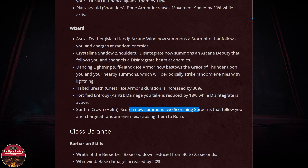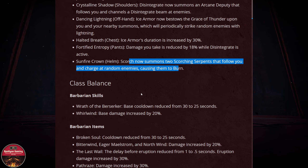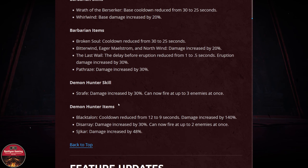For the headpiece: Scorch now summons two Scorching Serpents that follow you and charge at random enemies, causing them to burn. So summon skills are really what we're getting for the Wizard. I'll be saving some Inferno 5 wisps to craft the set pieces and check how much damage we can do with the summon skills.